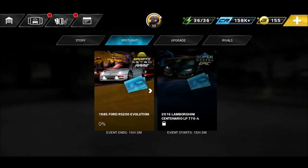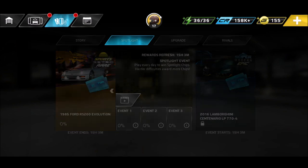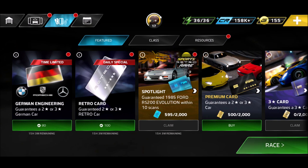Spotlight cards you can win in spotlight events. You go into race, click on a spotlight event, join, and you win spotlight chips. Those chips you can use for spotlight cards. However, it doesn't mean that once you have 2,000 chips you immediately get the card - it's similar to CSR2. For example, the 1985 Ford RS200 Evolution is guaranteed within 10 scans, meaning you'd need to collect 20,000 points. That's a lot.